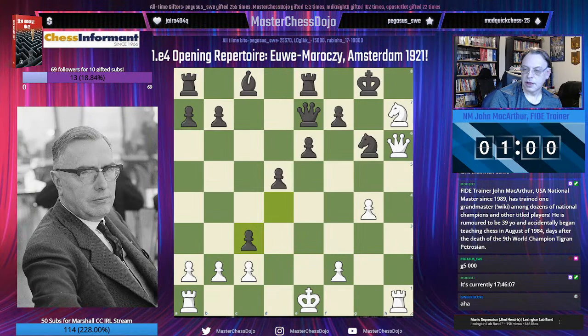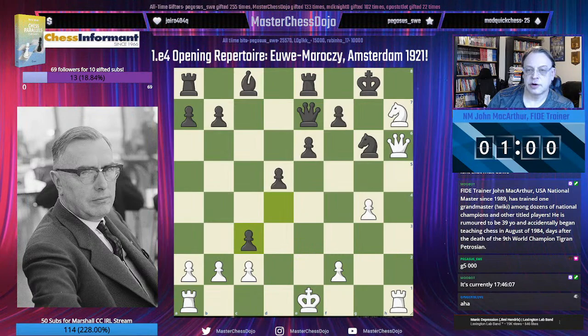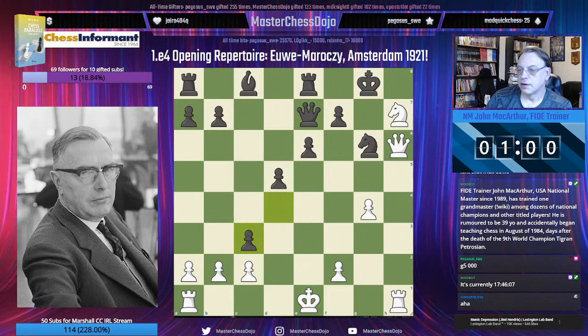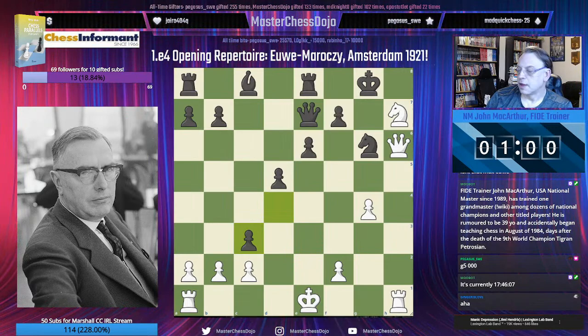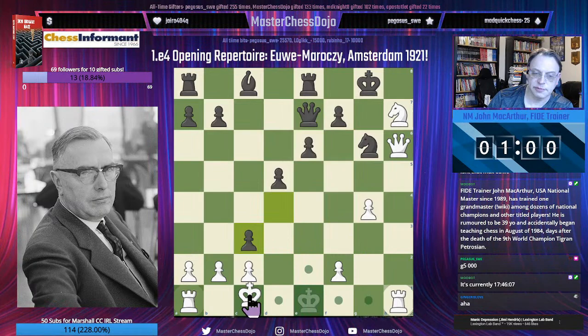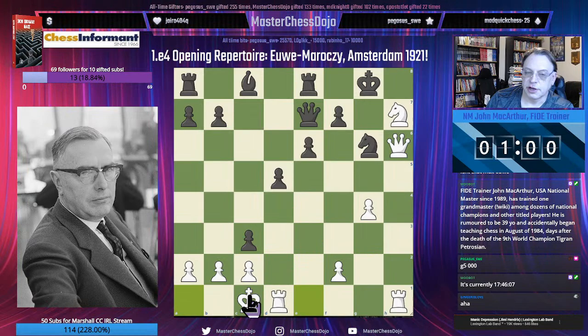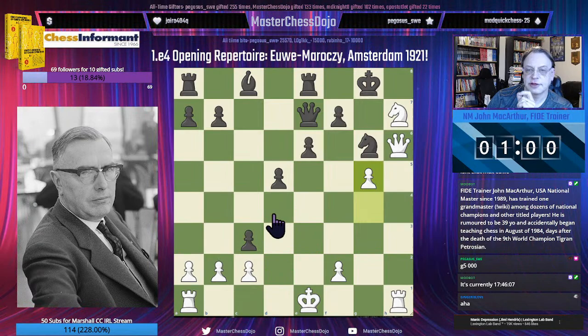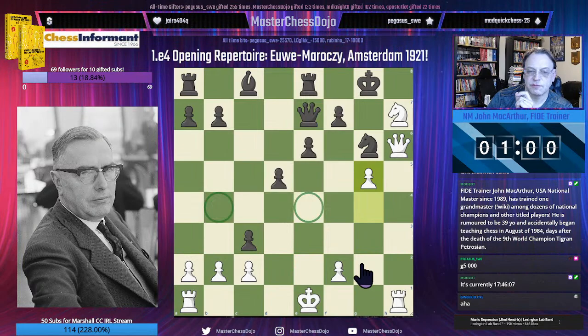Of course, you can watch this and other videos in our instructional specials — this one being a 1.E4 opening repertoire — which you'll find on YouTube. Last call for candidate moves. The most logical move, as pointed out, is castles. And of course we'd love to play G5 — I'm positive that G5 should work. This position is just so decisive that after C takes B2, we may need to castle because we can't allow any counterplay — Queen B4 check, Queen E4 check, and so on.